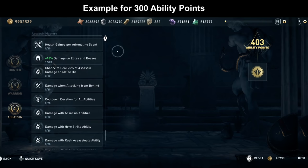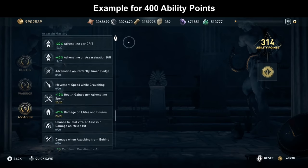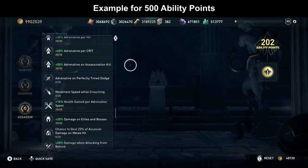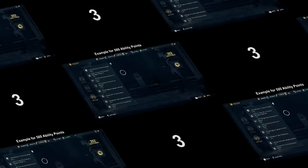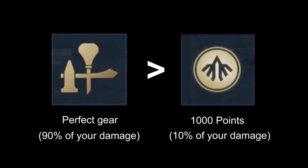When you have 400 points you will have maxed out all the other useful perks like adrenaline as well. From that point on there's no need to get more ability points because you won't get a stronger build from it. Players who have 1700 cheated points don't have a stronger build. In reality, the mastery points only account for up to 10% of your damage at all.